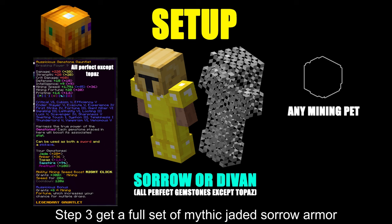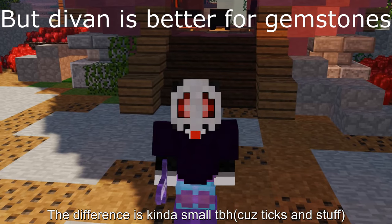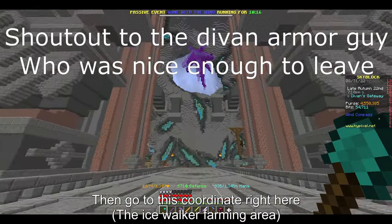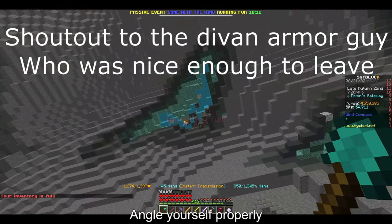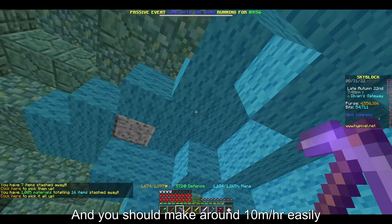Step 3: get a full set of mythic jaded sorrow armor or divans if you can afford one. The difference is kinda small to be honest. Then get an auspicious gemstone drill. Then go to this coordinate right here, angle yourself properly and you should be able to make more than 10 mil per hour easily.